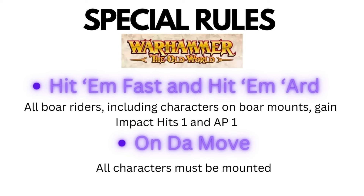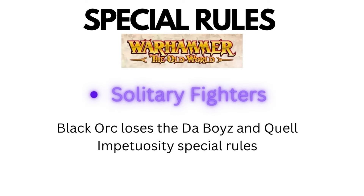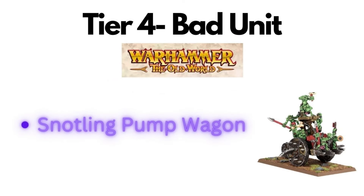The fourth army special rule is On the Move — all characters in the Nomadic Warg Army must be mounted, which is quite fitting given their nomadic nature. Lastly, we have the Solitary Fighter special rule. This rule means that the Black Orc loses the Boy and Qual Impetuosity special rule. This change can significantly impact army composition, as dealing with the pesky Impetuous special rule becomes more challenging without a solid solution. There is a 25-point magic item called the Thinking Orc Hat, which is the only reliable way to mitigate Impetuosity in the Nomadic Warg Army. Now we have covered the army special rules, it's time to delve into the tier list.